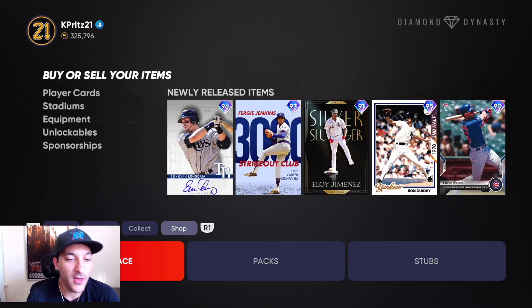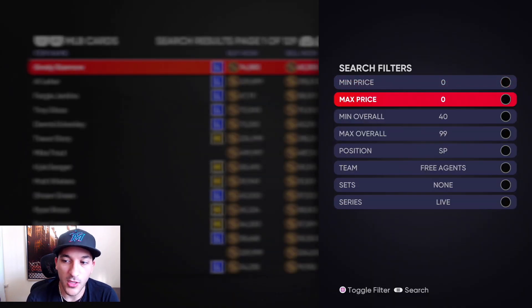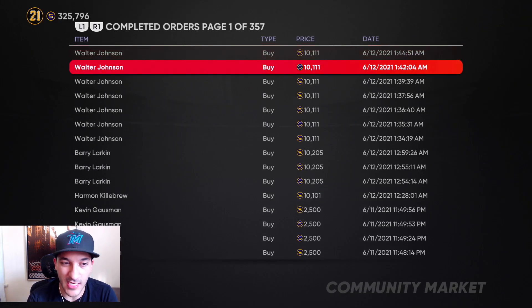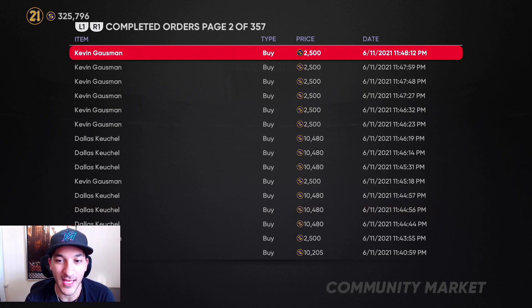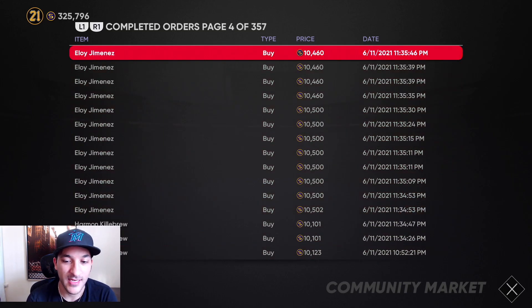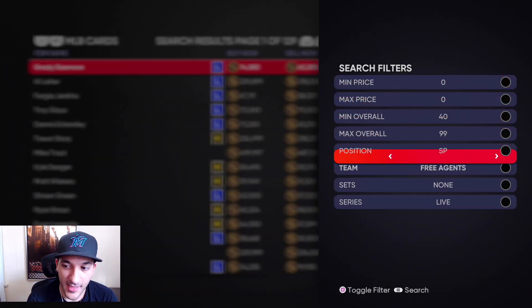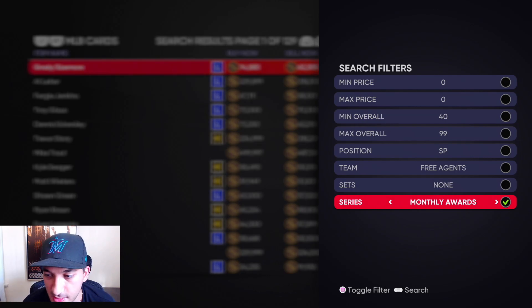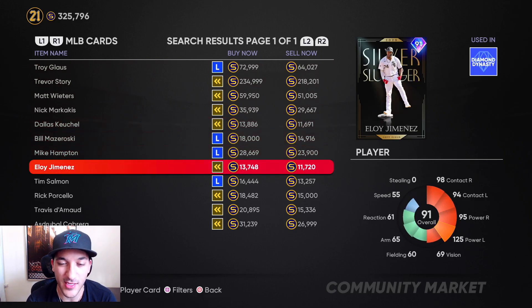We're investing in the base tier guys for the kitchen sink. Looking at completed orders: we got Walter Johnson, Barry Larkin, Kevin Gosman before he got upgraded, Dallas Keiko, more Larkin, more Keikos, a lot of Eloy Jimenez and Killabrew. We got most of them at 10.3 to 10.5K. Right now Keiko is at 11.6 to 11.7K and Jimenez is around 11.7K — I think these will hit 20K.